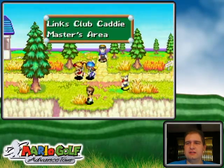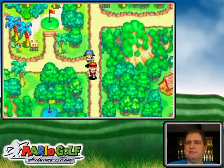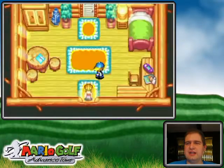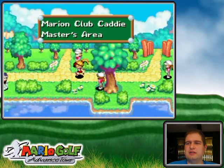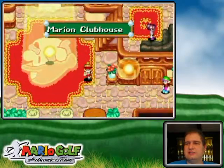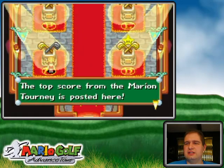Hello everyone, welcome back to the walkthrough. Remember I was talking about going back to the Marion Club to beat that high score? Well, I'm going to do that now because it's not going to be that difficult, now that I've got everything fixed up. So yeah, back to singles play — let's see what the score was. Wasn't it like 14 under par or something? I just want to check before I start so I know if I need to restart my round if I'm having a bad enough round.